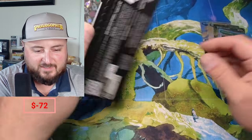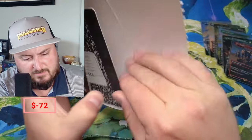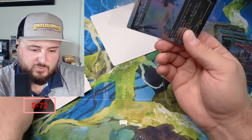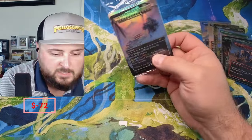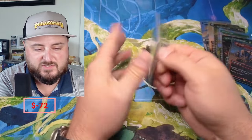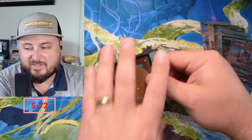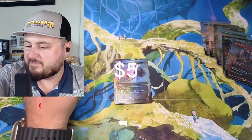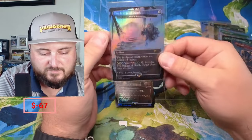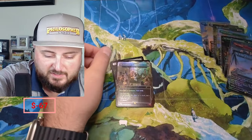Okay, let's check out Volume Two. Volume Two has the European Swallow — at least the cards are in here. The Bridge of Death — 'What is your name? What is your quest?' I remember the first time I ever saw Monty Python and the Holy Grail, I was like what is this, what have I stumbled upon? The Bridge of Death is an artifact — 'Sacrifice the Bridge of Death: target player loses the game.' Pretty awesome.